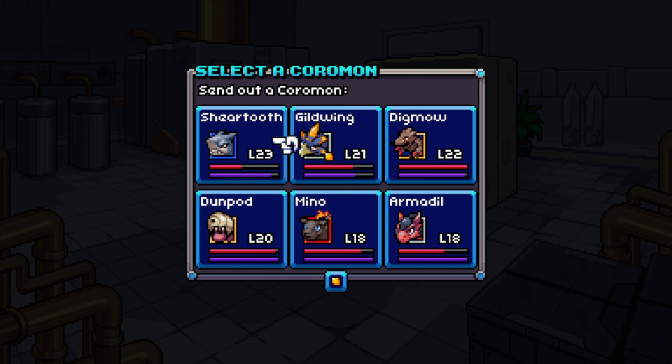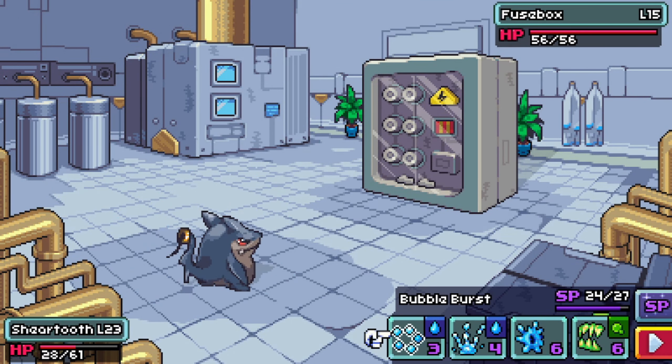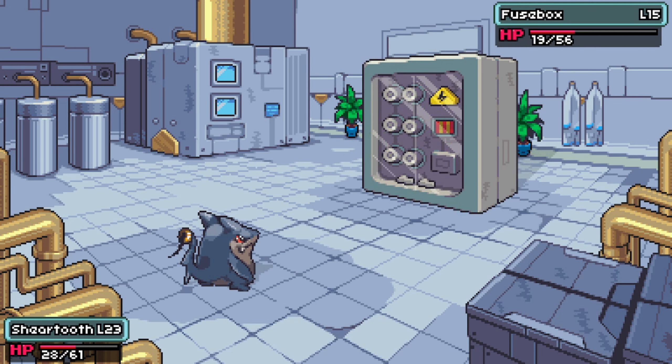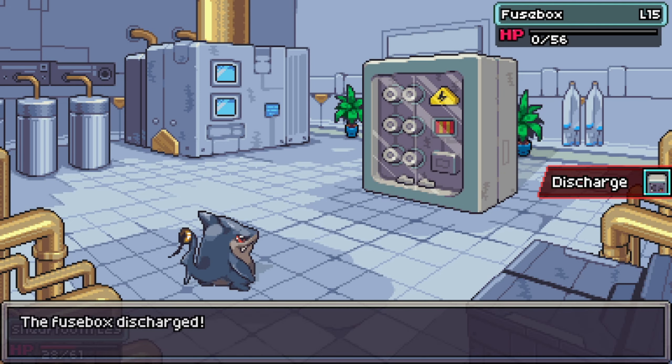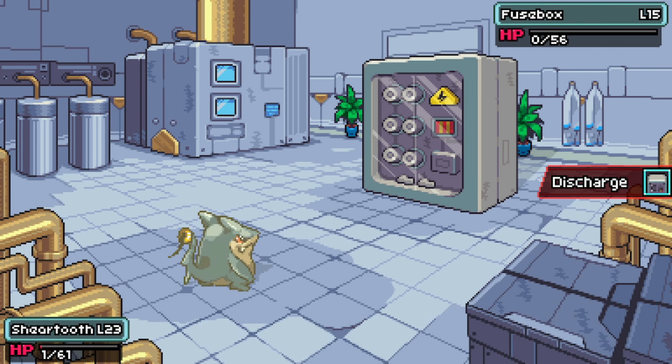That's something I can't tell you — that is something I don't know. Okay, do we need to defeat the fuse box? Let's do a poison jump then. I might have sent in a sand Coromon, right? Fuse box discharged. Sheer Tooth got shocked. It's very effective — fuse box has fainted.